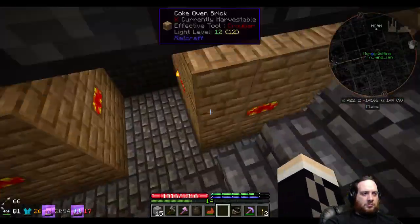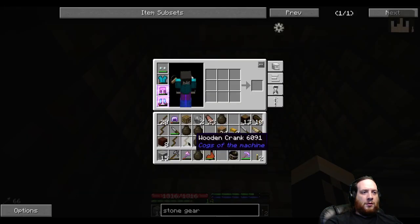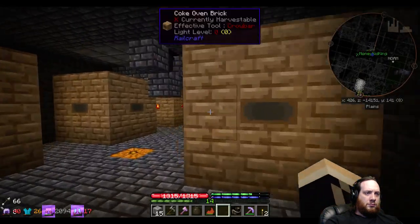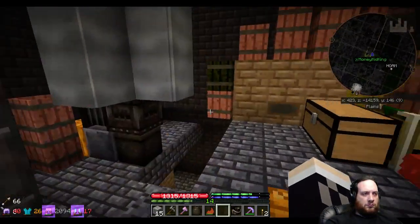Somebody walked off with a bucket again. Oh, I have the bucket — I borrowed it, I'll leave it in there. There's at least one cow that's ready to milk. If you hover over them it should say 'milk' with a checkmark for the ones you can milk. Congratulations to Max on the 11-month sub.